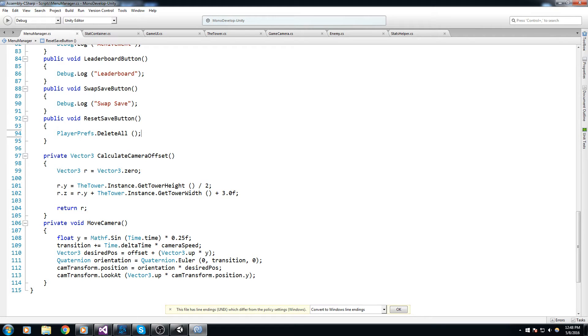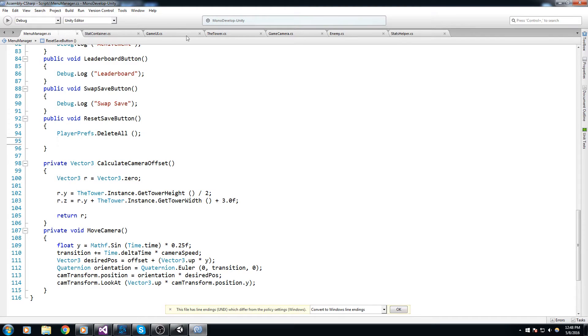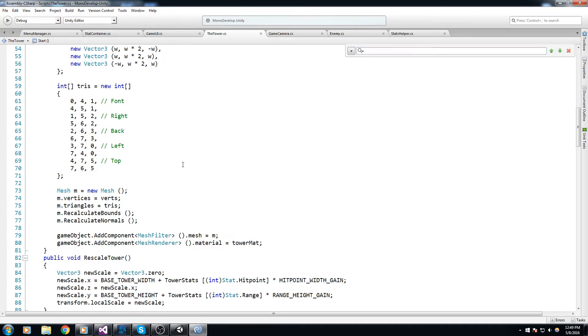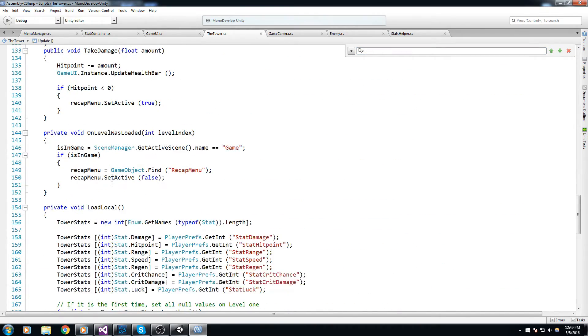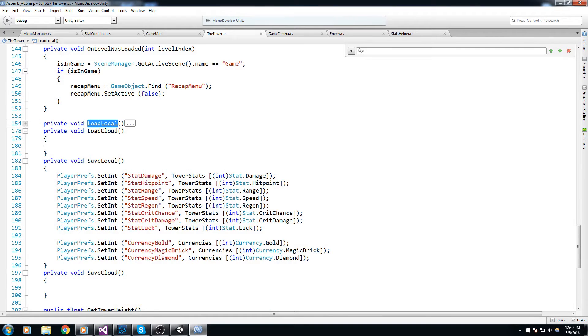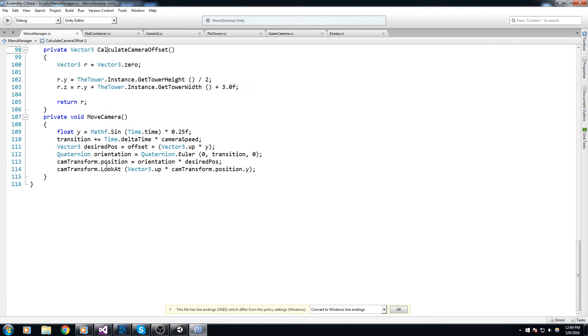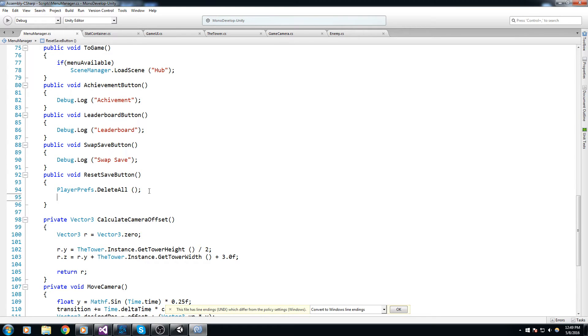The values are still inside of the tower, and I don't think we have some kind of reload save data. There has to be a function — load local. So inside my tower script I'll create something new: a public void ReloadSaveData, and we're simply going to call LoadLocal in there. Now let's go back inside the menu manager and say tower.instance.ReloadSaveData.